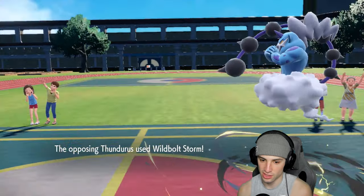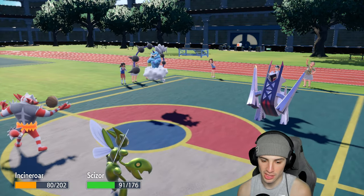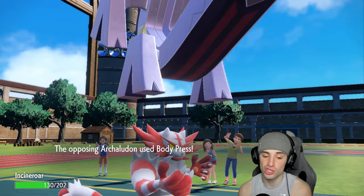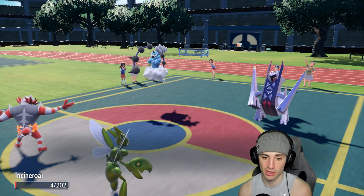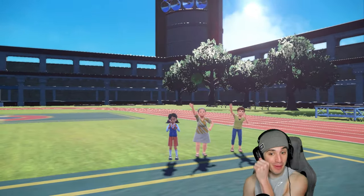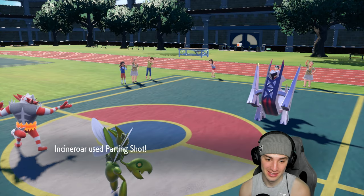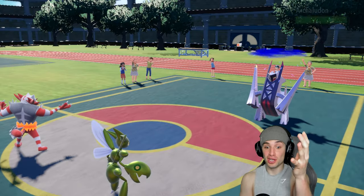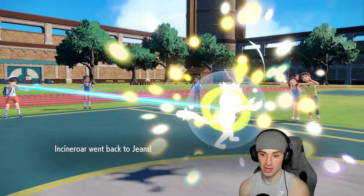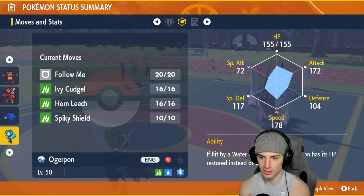They're going for rain — Wildbolt Storm does ridiculous damage. I'll eat up the Sitrus Berry. Scizor might die out here. They go for Body Press into Incineroar so I want to swap out. Archaludon outspeeds me with Stamina boosts. Knock Off dumps on it — I wasn't expecting that knockoff amount. Archaludon is also outspeeding Scizor, which is surprising.